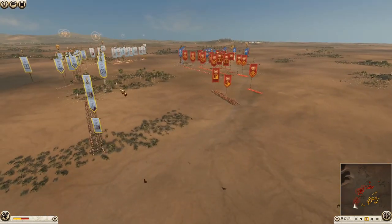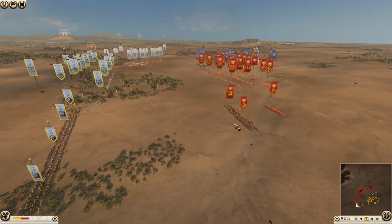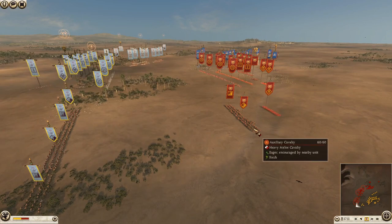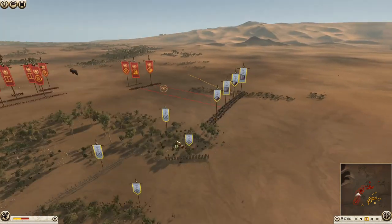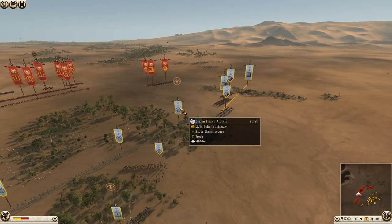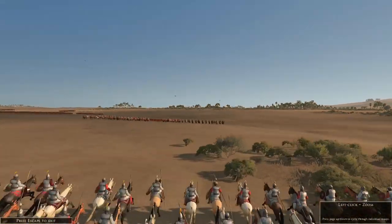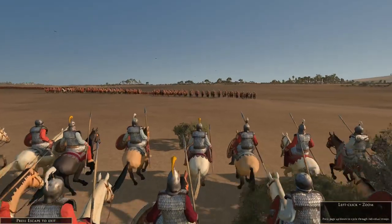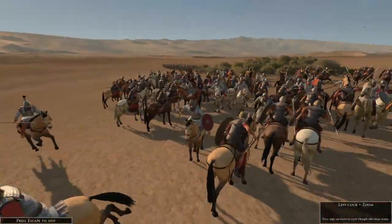We're getting close to the battle now. We have a cavalry standoff between the Seleucids and the auxiliary cavalry, supported by spears — which I was aware of. So I started to move up my own Thoros spears and a second unit, and I was also deciding to send in Syrian archers. Here we go, we're getting a charge between these Median cavalry going in against the auxiliary cavalry — melee versus melee, so they should be fairly evenly matched.